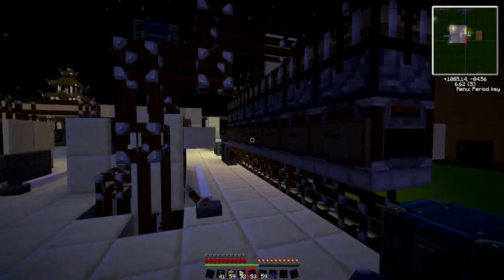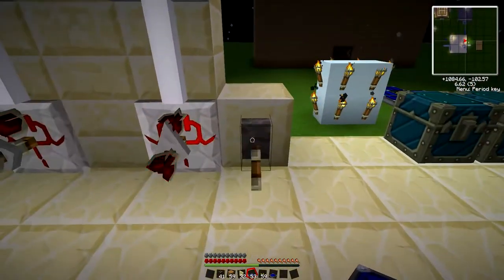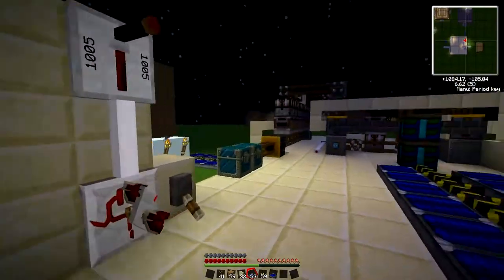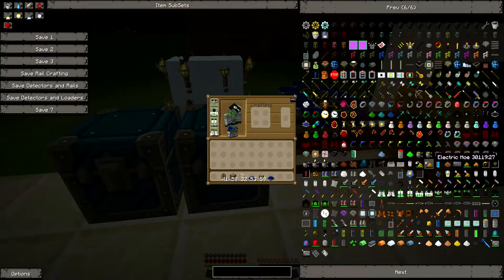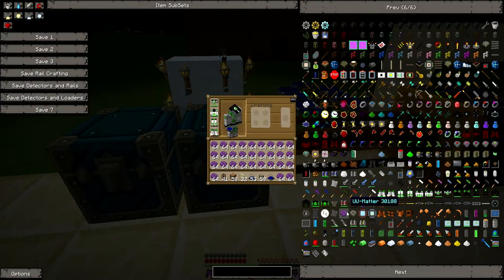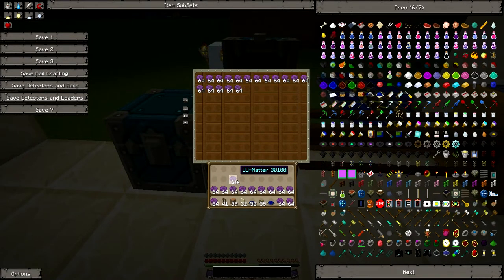Let me go ahead and go over here real quick to my mass creation thing, and I'll show you really quick how this will work. Let's turn all this off and get a couple of different things here — get some UU in here real quick, so I can fire this up and you can see how it will work.